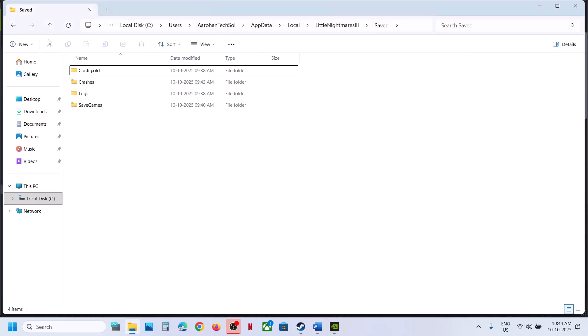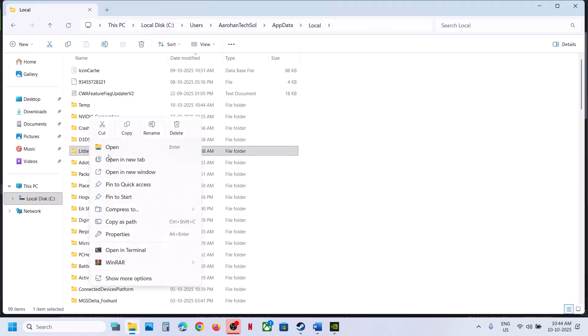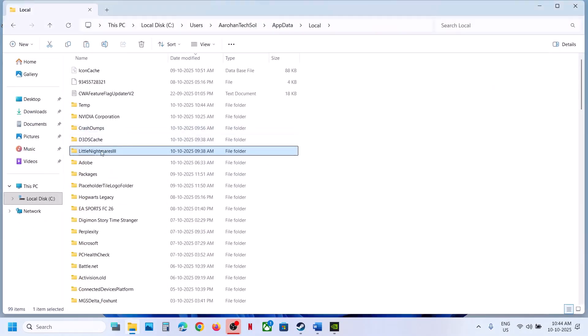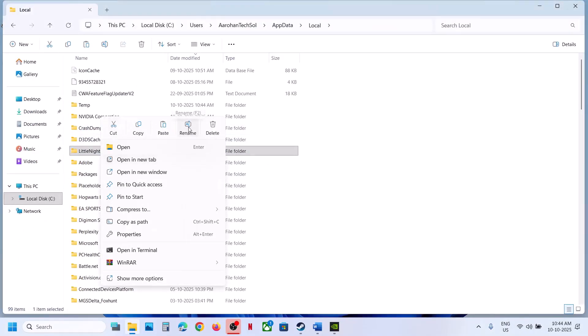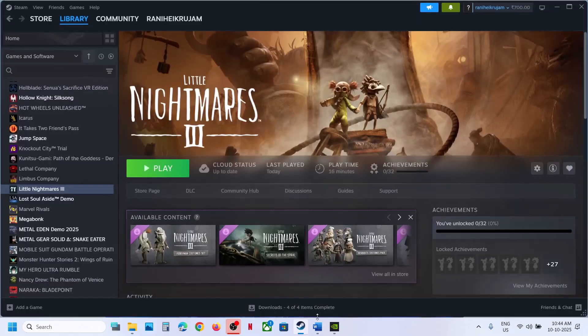For this, go to the same location. Go to this location, then copy the Little Nightmares 3 folder and paste it to the desktop to create a backup. Once you have a backup created, make a right click on the game folder and rename it. Once you rename it, launch the game. The game will start from scratch.